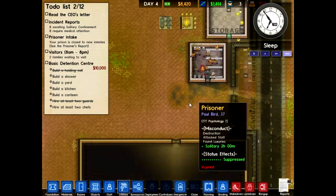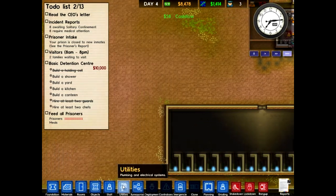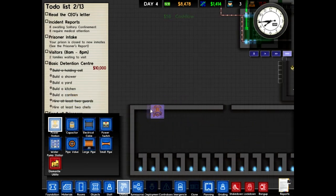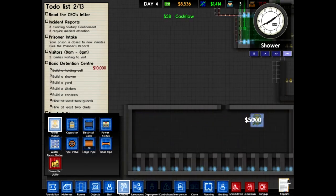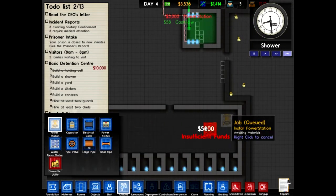I'm going to put down power here. We're going to need power, so I'm going to put it inside here. Actually, I'm going to put it on this side because we're not going to use much over here. Let's put it right there.